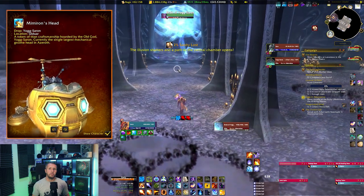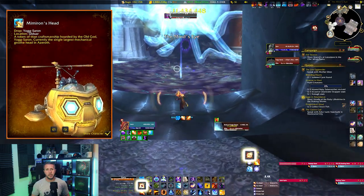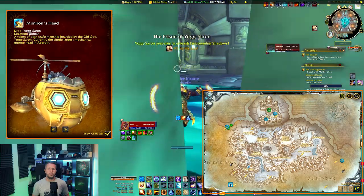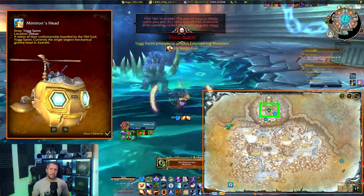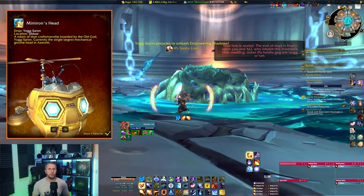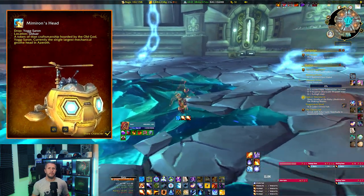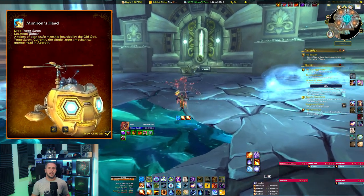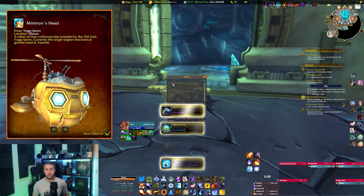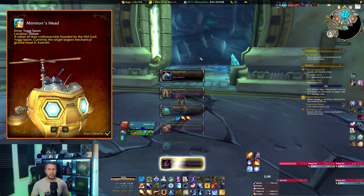One of the rarer mounts, Mimiron's Head, doesn't actually drop from Mimiron in Ulduar, but from Yogg-Saron. Head to the Storm Peaks in Northrend and go north to 41.17 for the raid entrance. Like Invincible, you have to clear the raid to reach Yogg-Saron, so farm this on a mobile character like a druid or mage. During the portal phase, click on a portal and kill the targetable yellow NPCs until the door to the brain opens up, then kill it, exit, and complete the fight. The loot is contained in a chest right at the entrance.